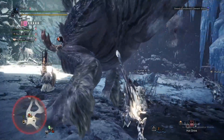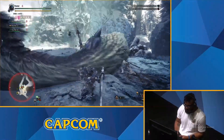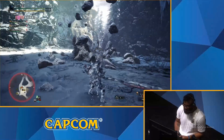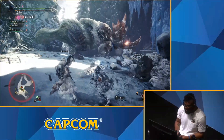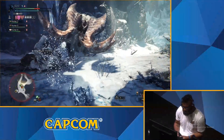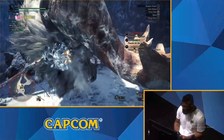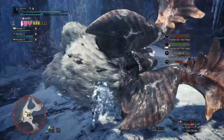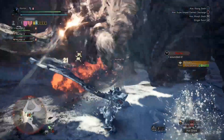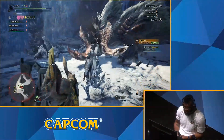Some weapons have clutch claw moves, some have new moves entirely. For example, the charge blade has a new move called Savage Axlash. This will power up my axe mode — you can see that my axe is flashing, and each time I land a hit it will spin and do more damage than before. The clutch claw also lets you move the head of the monster in any direction that you want, so you can use it to lock the monster into traps or environmental objects.